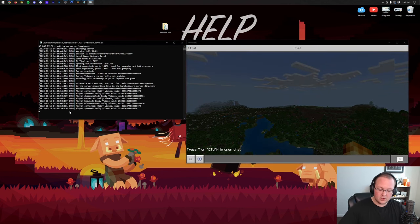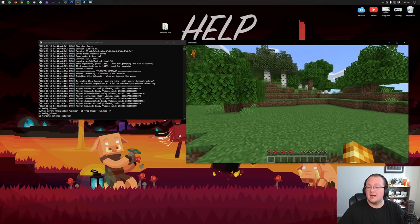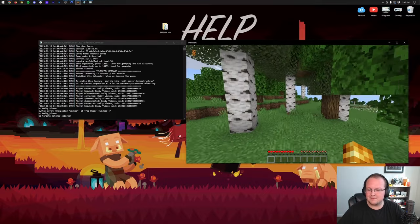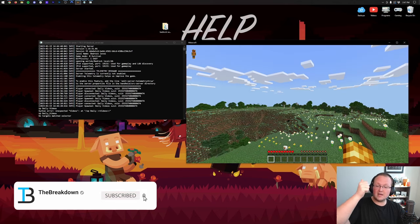To op yourself in your server, go to the server console and type 'op' followed by your username. I'm more versed in Java servers and seem to be struggling with the space in my name on Bedrock — I may make a video on how to op yourself. Thanks for watching! If you enjoyed the video, give it a thumbs up, subscribe for more content, and we'll see you in the next one.